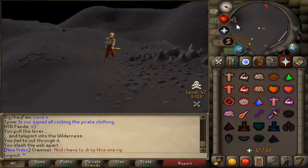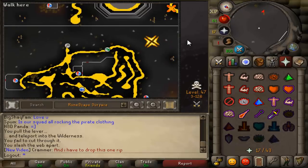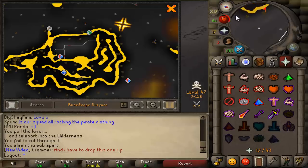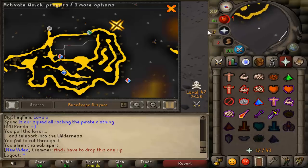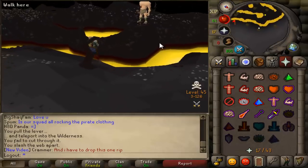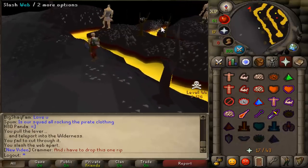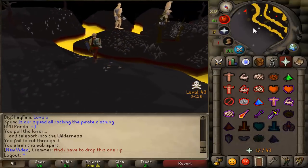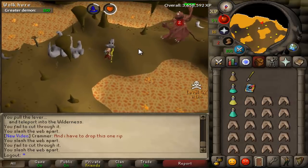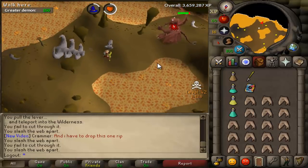I decided to head to Greater Demons and would use my Starter Kit Staff to get my Magic up a little bit. I'm not very familiar with the Wilderness - I don't really travel through it much on either my main or Dead Man. So I don't really know where a lot of multi-combat areas are. I kind of roamed through multi for a very long time and it was very scary. My adrenaline was racing the entire time because literally, if a clan found me, I was dead no matter what. Luckily I made it back into single combat without getting attacked, so I made it through safely.